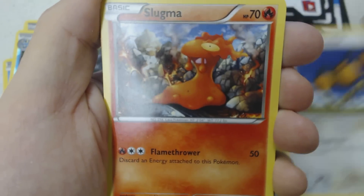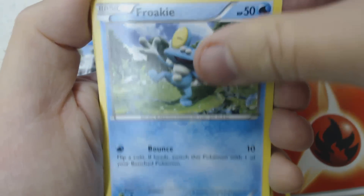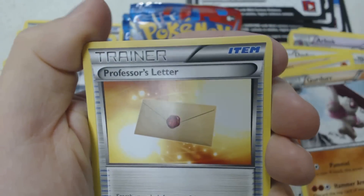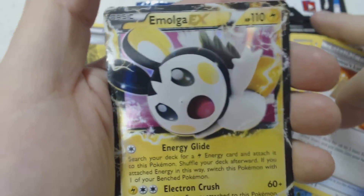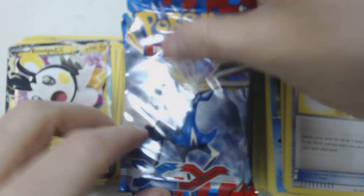We start this pack off with Doduo, Slugma, Fire Energy, Froakie, Skitty, Mr. Mime, Girder, Professor's Letter, Reverse Holo Hard Charm, and — oh look — it's an Emolga EX. Two EXes in 15 packs, we're doing good so far.